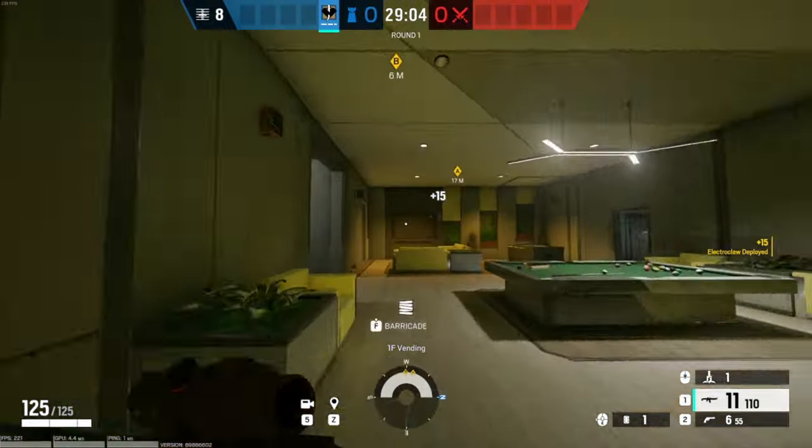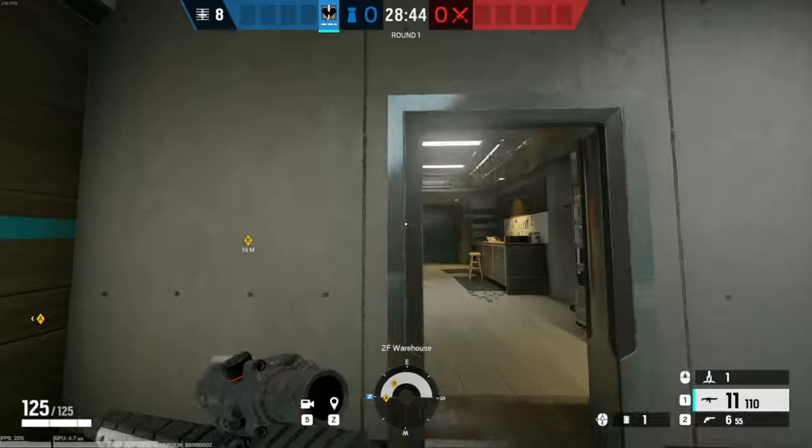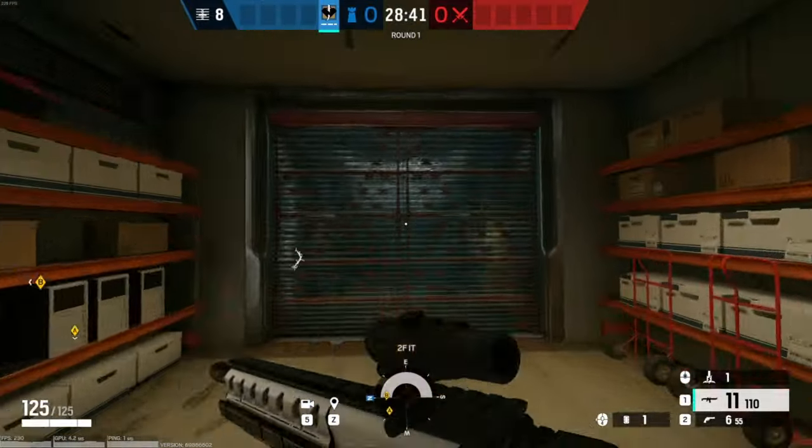What you're going to do is make your way upstairs. Once you make your way upstairs, you're going to notice that these walls are now electrified.